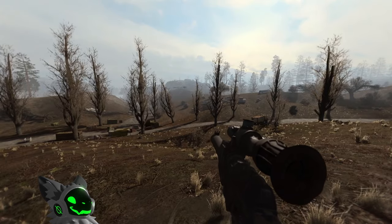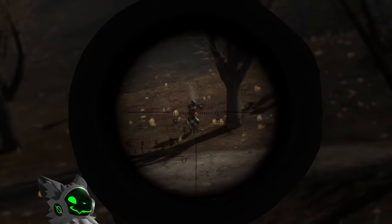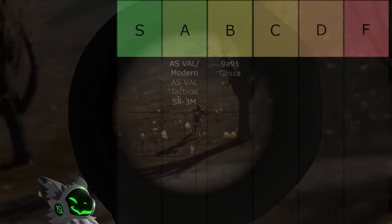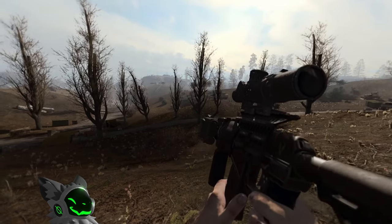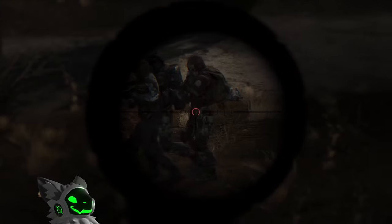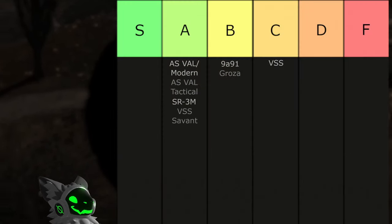The VSS is not a great rifle. It does have high accuracy and low recoil, but only has a 20 round capacity. This gun is meant to be used as a DMR, but there are multiple other 9x39 rifles which do this better, so this gun will go into C tier. Speaking of doing the VSS's job better is the VSS Savant. This gun has similar stats but with better sights and a 20 round capacity. This is better, but not S tier worthy, so we'll go into A tier.